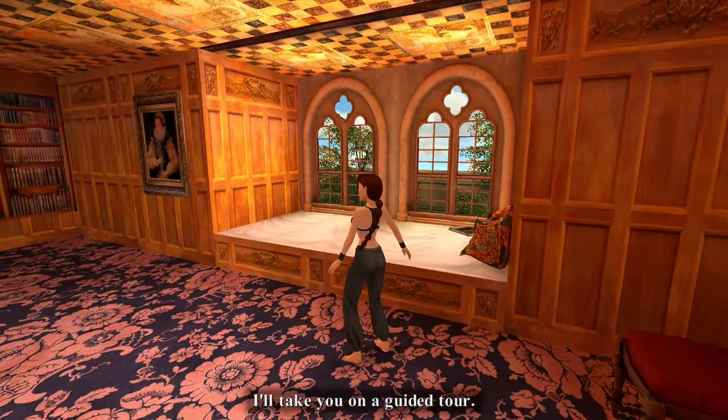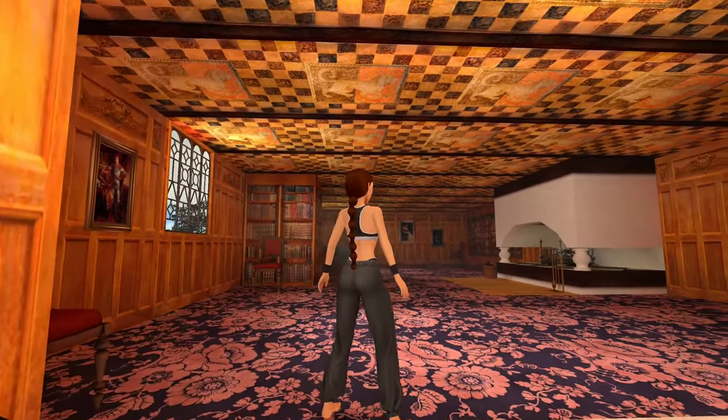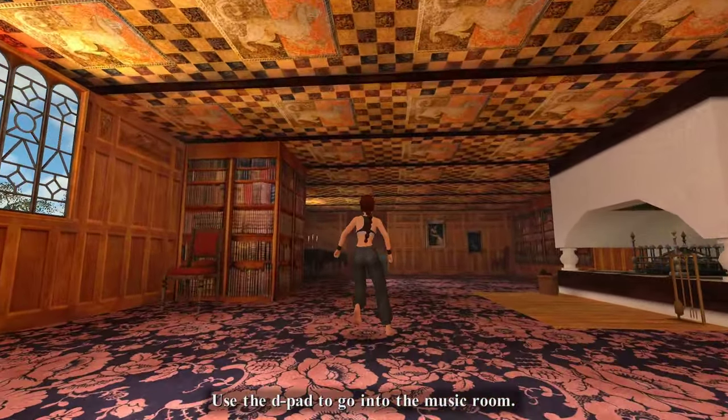Welcome to my home. I'll take you on a guided tour. Use the D-pad to go into the music room.